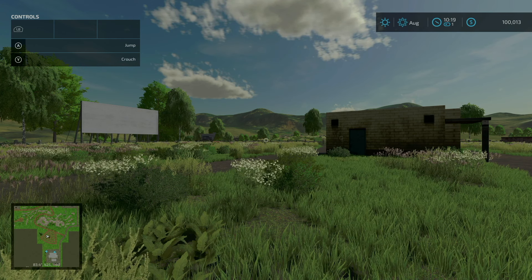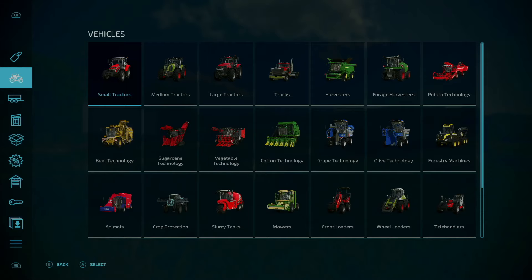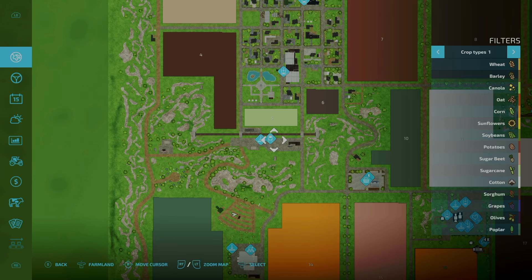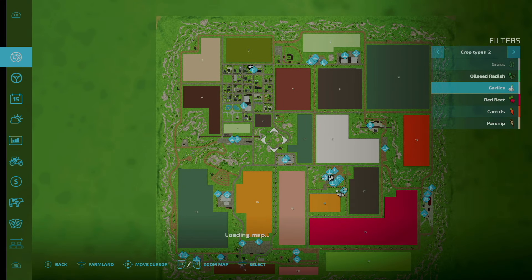Now let's start at the top and work our way down. For added garlic cultivation, if we take a look at the map here and look under crop types number two, you'll see right here we have garlic available. There's none placed on the map, but that is a new one and that is awesome.